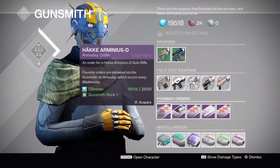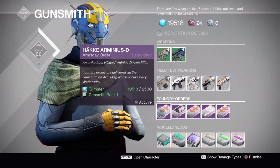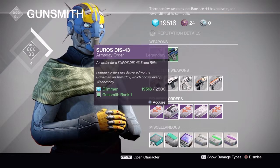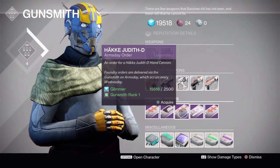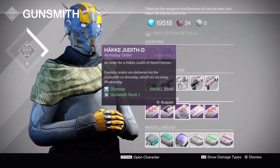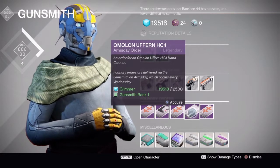For next week's Foundry Orders, he's got a Hake Arminius-D Auto Rifle — first time selling this, so we'll see what it looks like. Hoping it's a high-impact auto rifle. He's also got a Suros DIS-43 Scout Rifle, which he's sold before with decent perks. Then the Hake Judith-D Hand Cannon and the Amelon Ufuran HC-4 Hand Cannon — both first-time offerings.